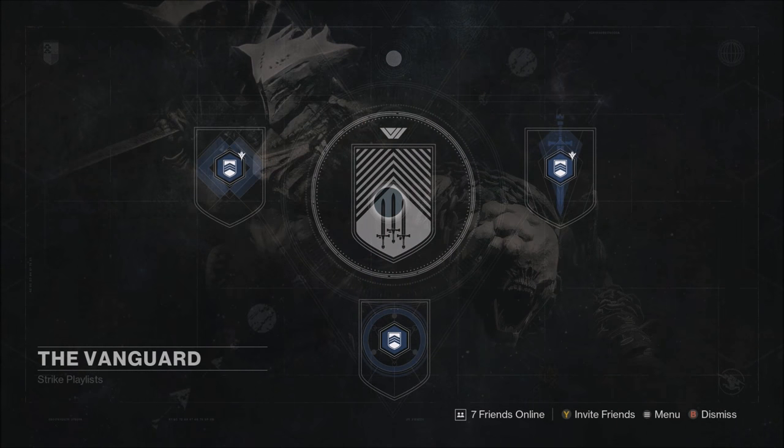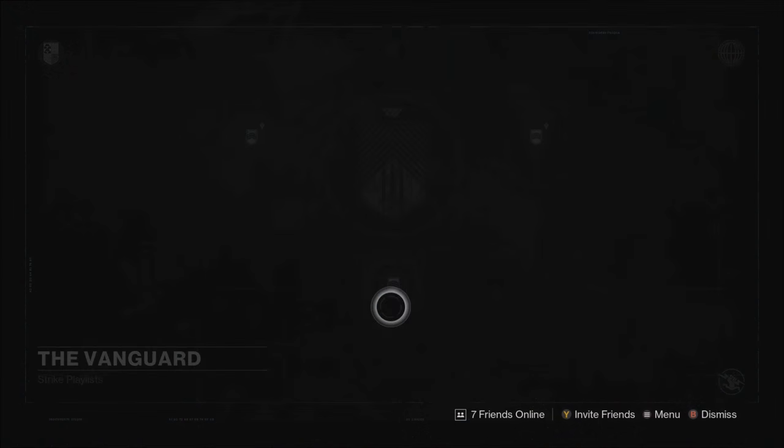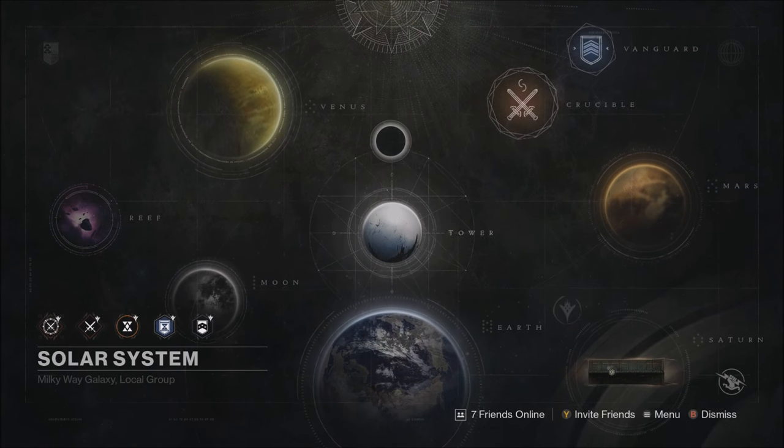We can make a safe assumption since Three of Coins was intended to be mainly for the strike playlist. The Vanguard Legacy strikes can easily be knocked out in eight to ten minutes, so you have to assume that the Three of Coins invisible cooldown time is eight to ten minutes as well. So that being said, how can you farm it?